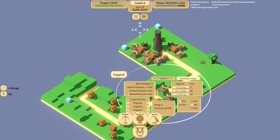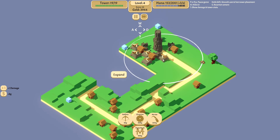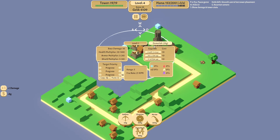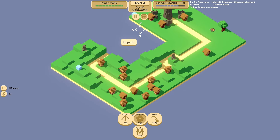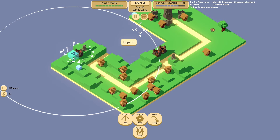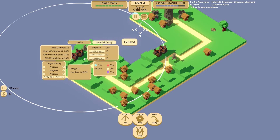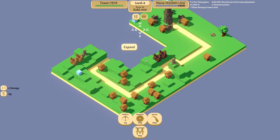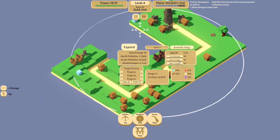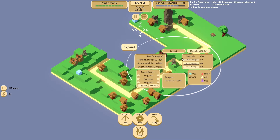We'll take the Mana Bank. Let's sell all of these Ballistas. We'll put a Shredder here and here, and then Mortars there and there. We'll get this guy up to 30 health, put these on the Most Armor setting, and keep those two on progress. We'll upgrade them and the Shredder as much as we can.